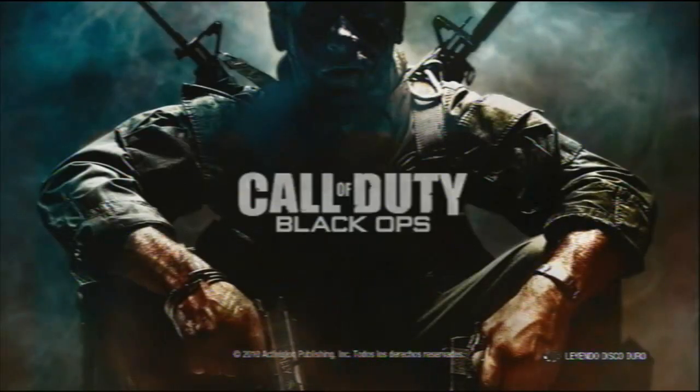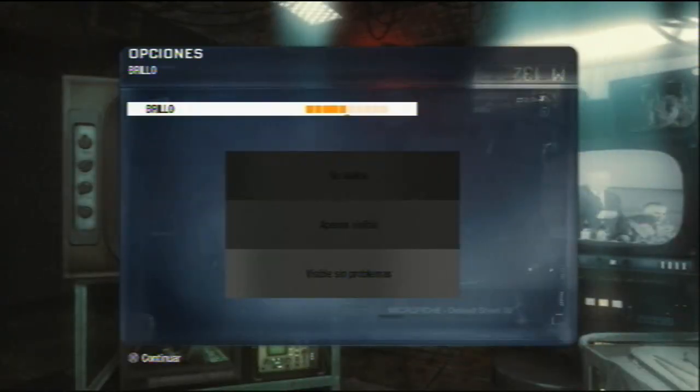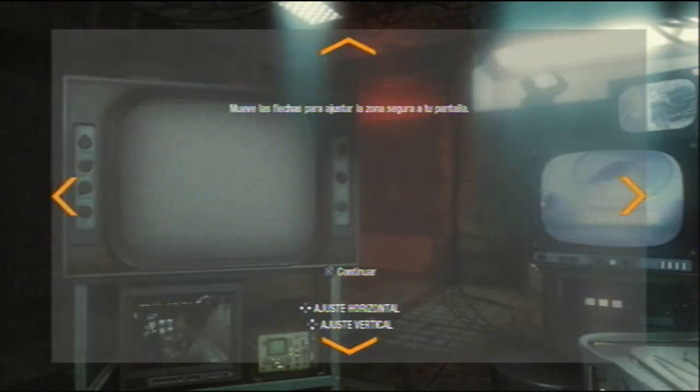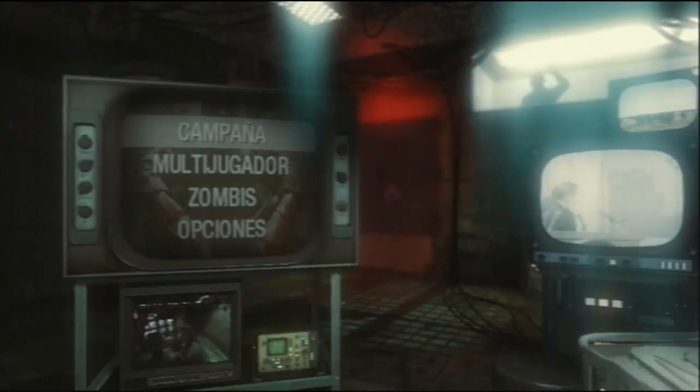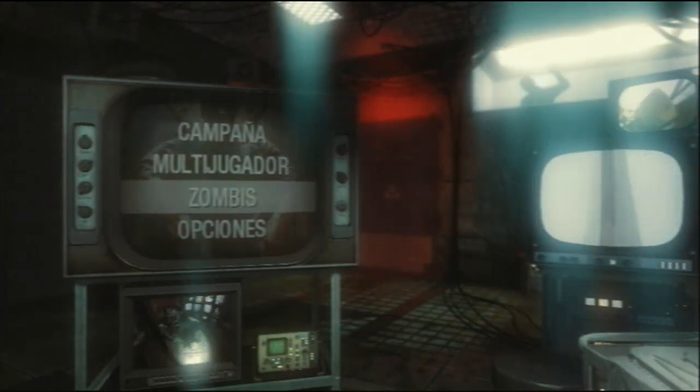Aquí estamos en el Black Ops en el juego. Esperamos a que se cargue todo, va a pasar un poquito a cámara rápida. Aquí veis que sale 'Bienvenido a Call of Duty Black Ops'. Aceptáis bienvenido a Call of Duty, aceptáis el brillo, lo podéis poner como queráis. Le dais a continuar. Todo a continuar. Y cuando estéis aquí en la pantalla, no le dais ni a multijugador, ni a zombie, ni nada. Le dais al botón PS.